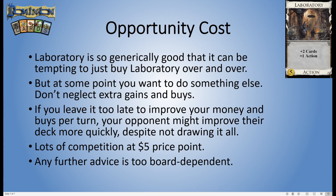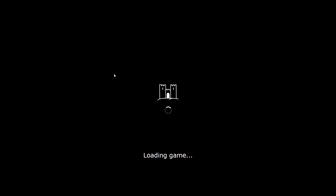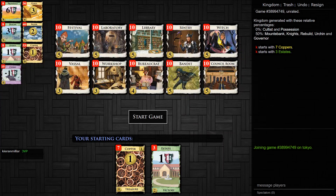It's funny: at this final slide where I'm trying to talk about when you don't want Laboratory, all I'm doing is talking about opportunity cost in a generic sense — and opportunity cost applies to every card. If this is the worst I can come up with for Laboratory, that should tell you it's just really good and has few card-specific downsides. So that's all I have to say: it's good, you want it, and you want a lot of them.